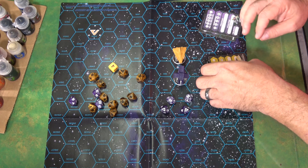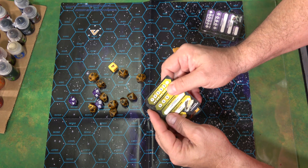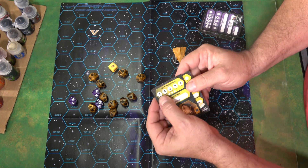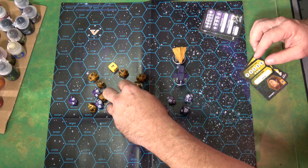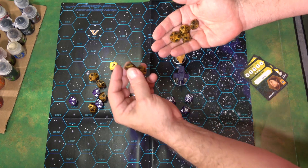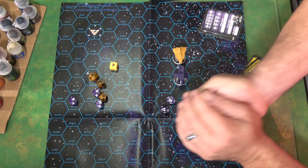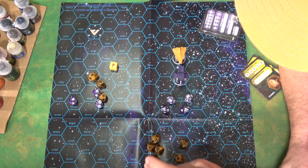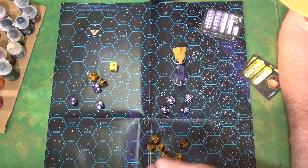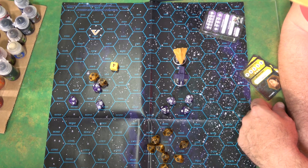Then there's a defensive test — any kind of shielding. They have three shielding and we go off their piloting skill, which is four, so that's seven dice on the other side that they're going to roll to try to block any hits. We've got six and seven — let's see what happens. And eleven dice completely blocked everything, so no hits get through.